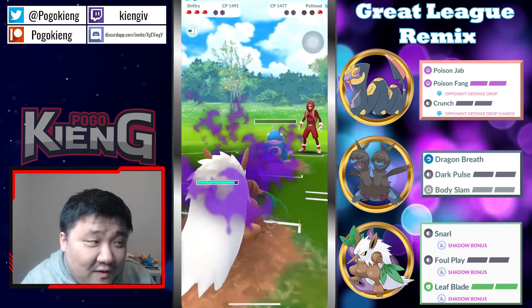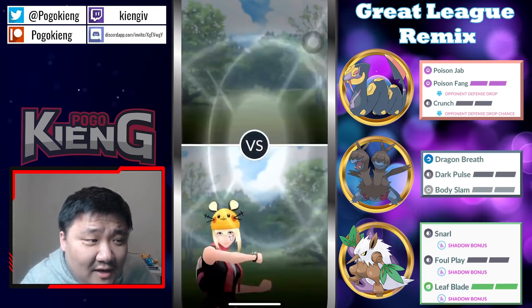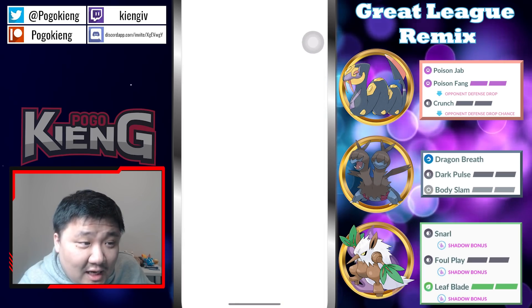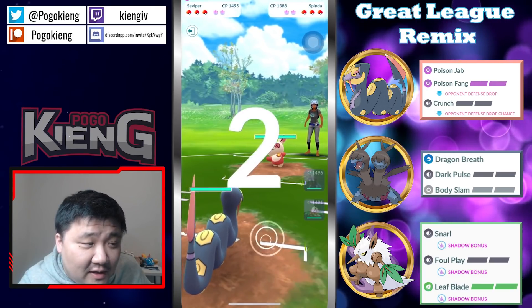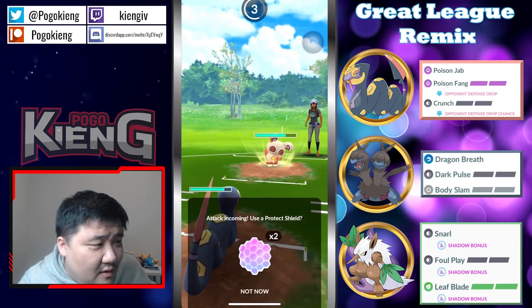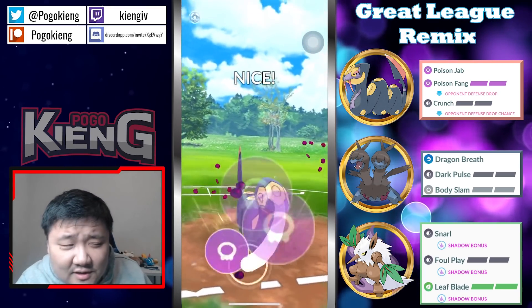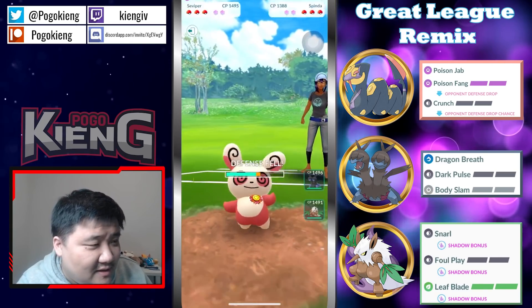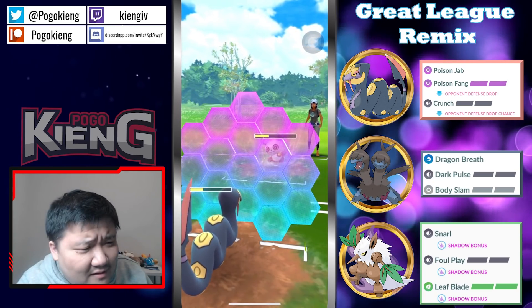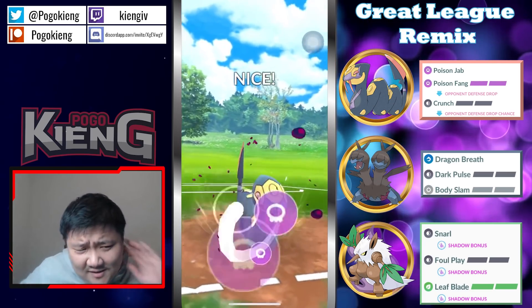They actually survive the Leaf Blade, which I actually find really impressive — standing there proud knowing they survived a Leaf Blade from a Shadow Shift Tree. That's a lot of damage. Seviper into Spinda — this Spinda does have Psycho Cut and Icy Wind. They're basically gonna debuff each other in different fashions: this one's dropping the defense, that one's dropping the attack. It's actually pretty tanky — they get an extra one through. They must have CMP'd but they let it go.